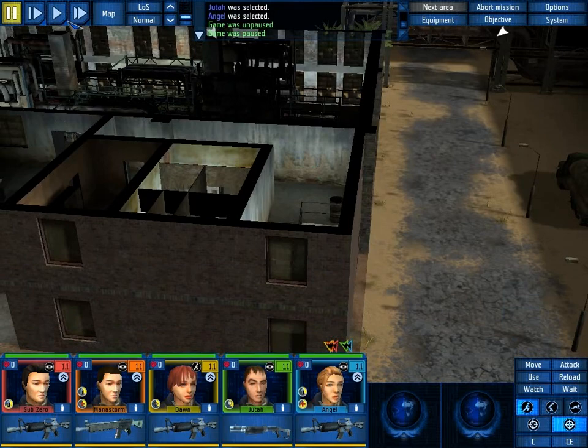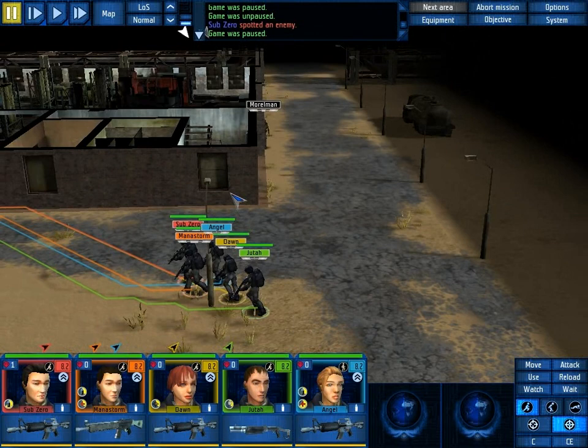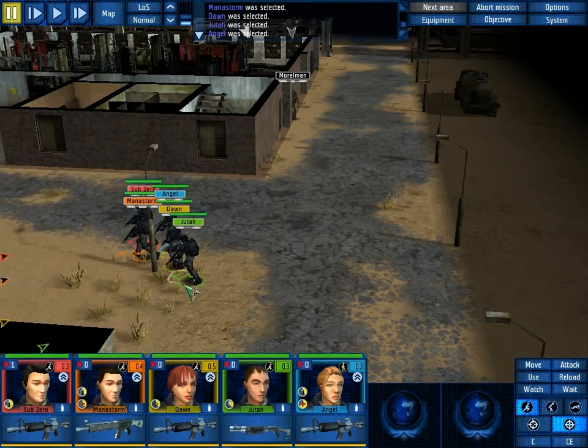Where are they right now? Are they upstairs? Probably — that tends to be where they like to position themselves. Wait! We have found an alien! There is a moralman! Is it armed with anything? That is a question. We need to switch out our equipment — that's what we need to do. We need to make a line of fire, but we all need to get closer.